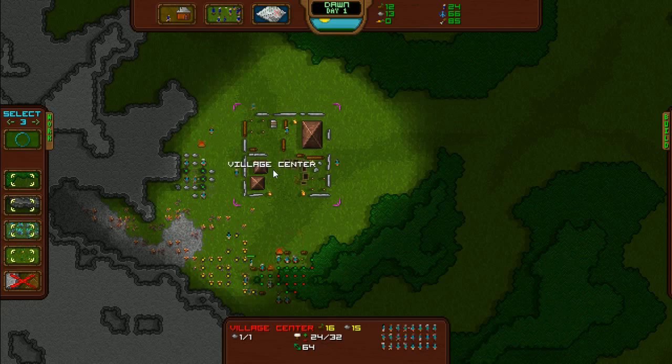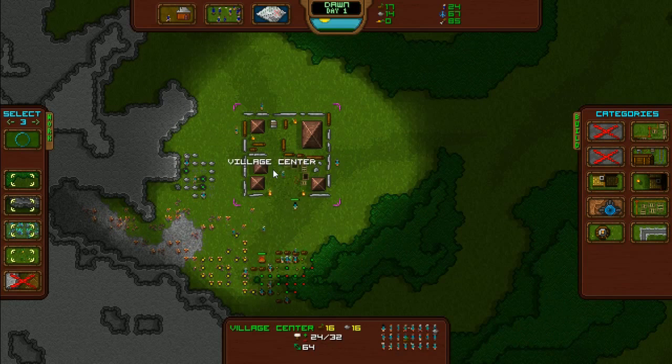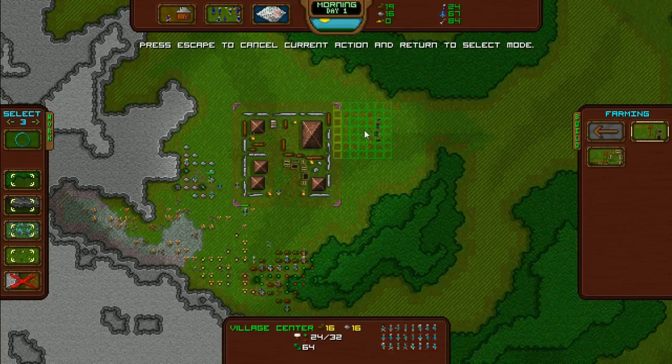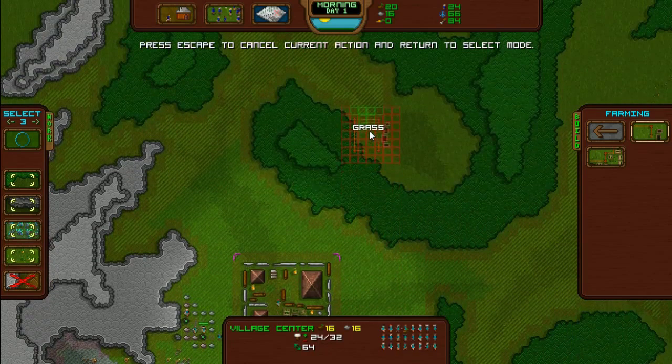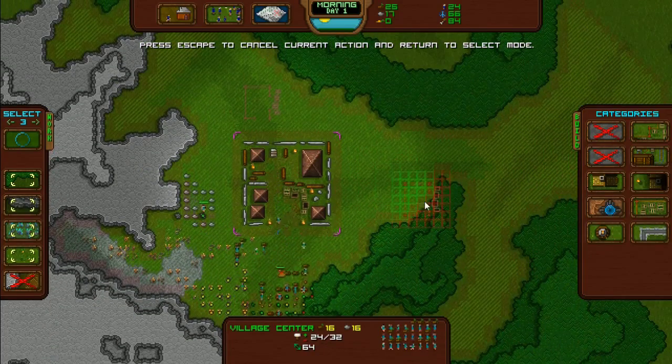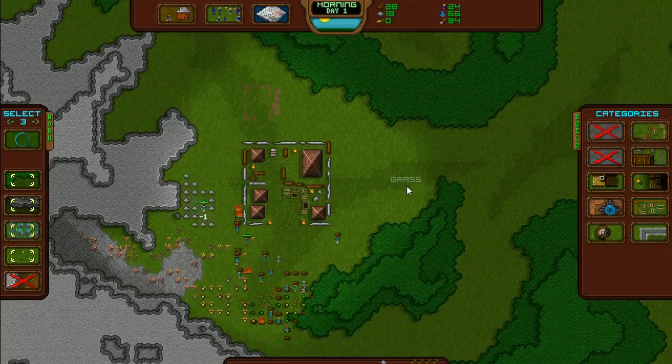So they're having a great time at the moment. We can build stuff now. Right, first things first, let's make ourselves a small farm. Make it to the north. And then we'll wait until they've finished building it — one thing at a time, I think.